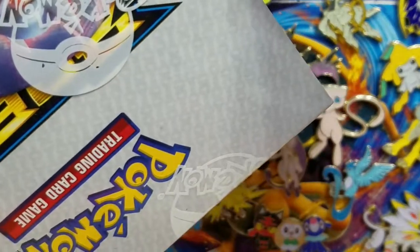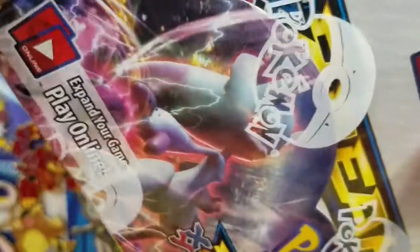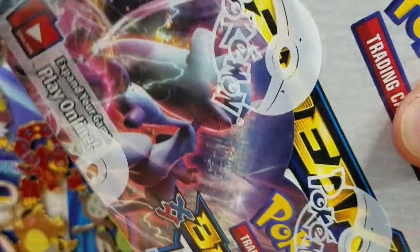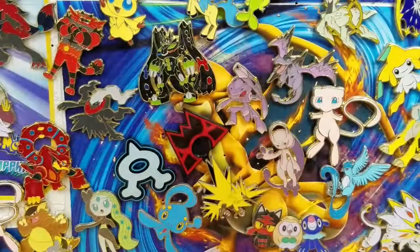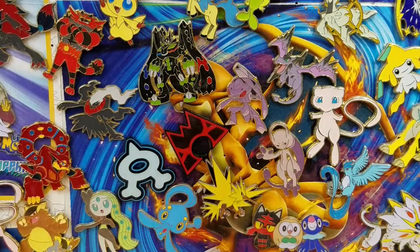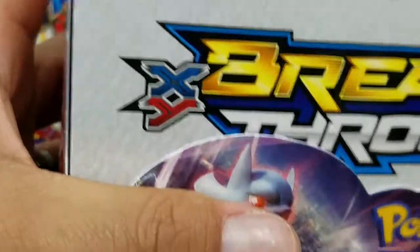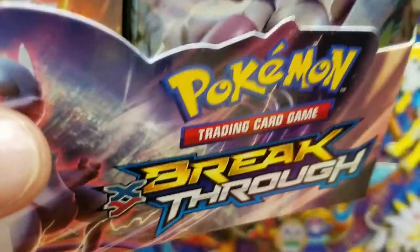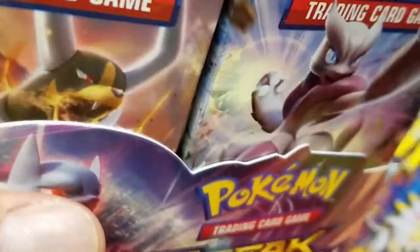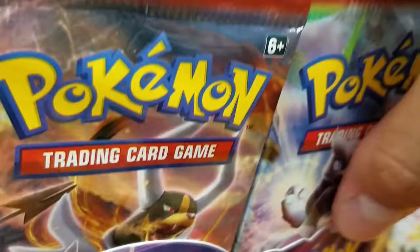I don't think I've ever done one of these before and I'm so excited to do this guys. Hopefully we can get some Mewtwo's, some Secret Rare Mewtwo's, as well as other things I'm hoping to pull. Breakthrough booster box - we're going to start with the right side of the box, which I usually do, and then we'll leave the second part for the left side.